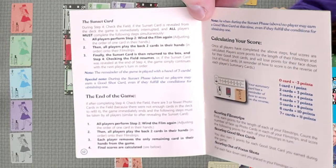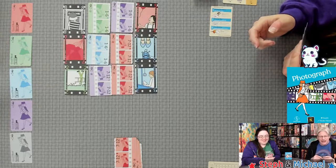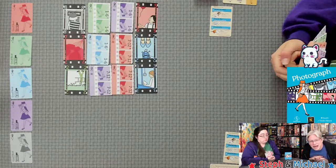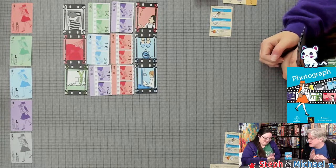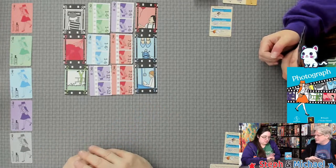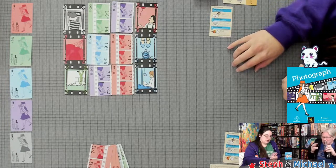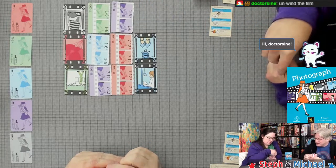If the rules are hard to remember, you can just follow the steps in the rulebook. Note that Steph holds cards the opposite way — front is back and back is front for Steph — so she puts cards in the back of her hand and plays from the front. Just roll with it.